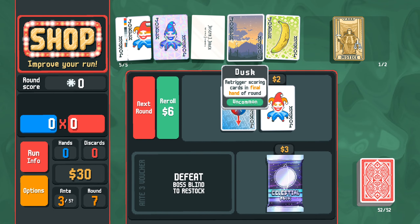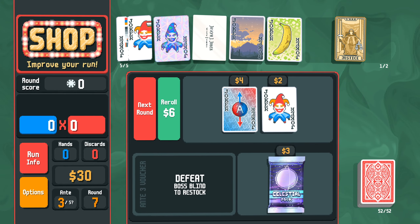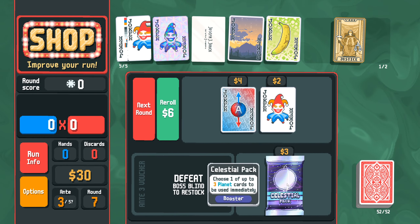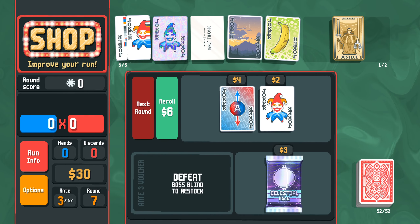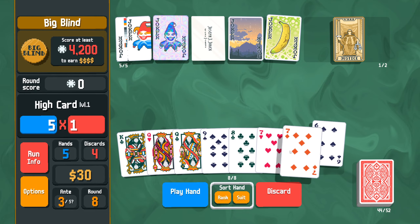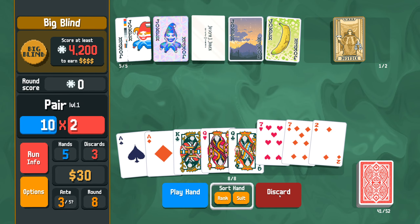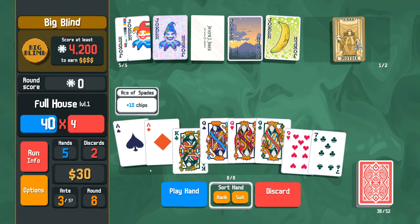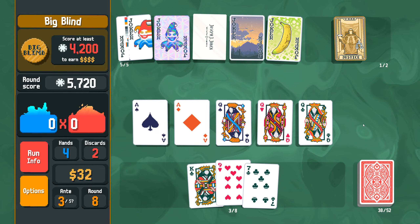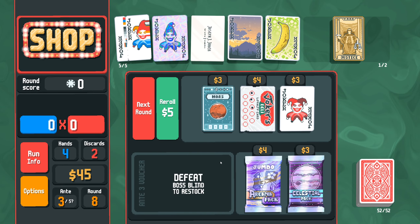We can set up a huge Dusk turn on the last round. I'm going to wait to get a slash deal pack - see if we can flesh out our build a little more before we commit. Let's discard these guys and get Queens and two Aces for a nice full house. 5,700 - 57 is not too bad.